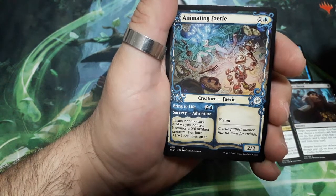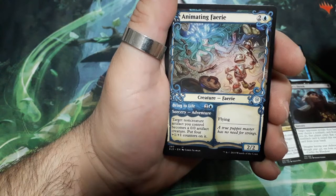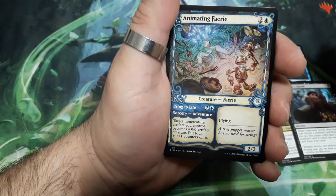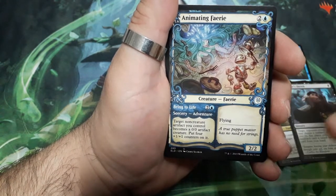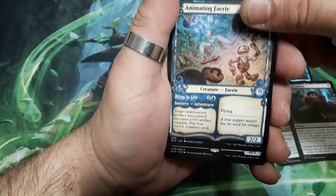Animating Fairy, three drops. Bring to Life for three: target non-creature artifact you control becomes a 0-0 artifact creature. Put four plus-one, plus-one counters on it. She has flying and is a 2-2.